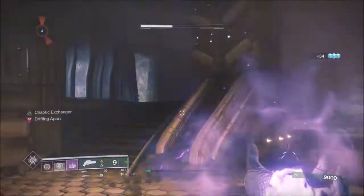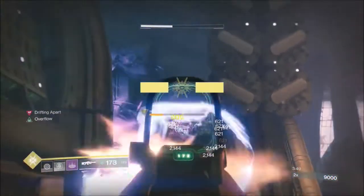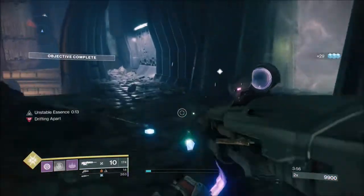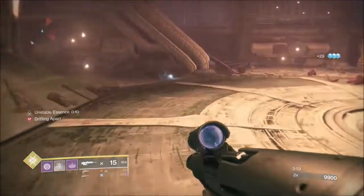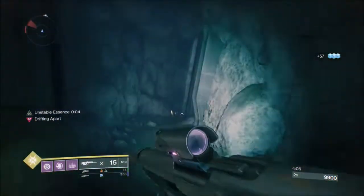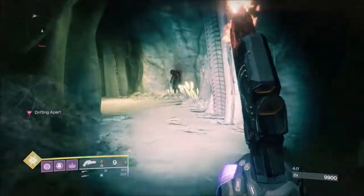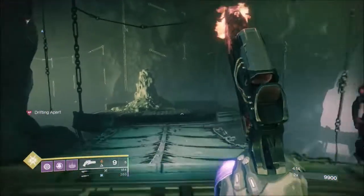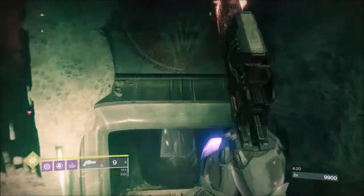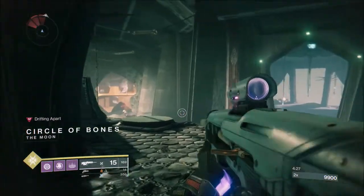Don't just run in — assess every area even if you've watched this video, because these areas can change. Normally I get a barrier knight in that second area; that was the first time I had a wizard. In the very first area you can have an unstoppable, an arc-shielded knight, a barrier, or a wizard, but it's very unlikely you'll get an unstoppable. In the second area you're most likely to get a barrier champion or knight. The area at the top of the stairs is nearly always the same — it's always a barrier but I've had a wizard instead of the arc-shielded knight.